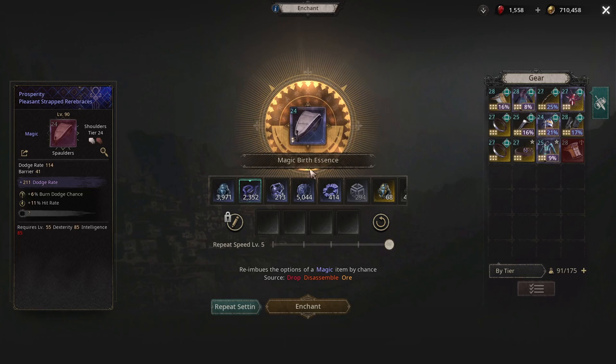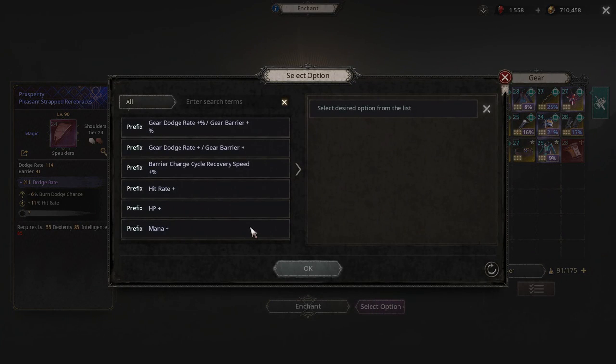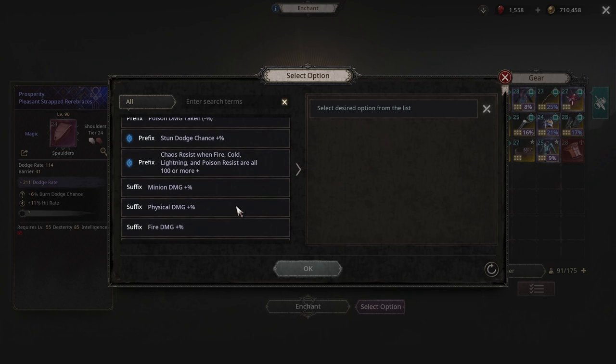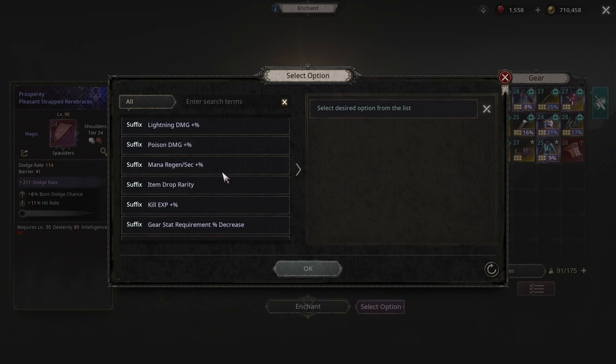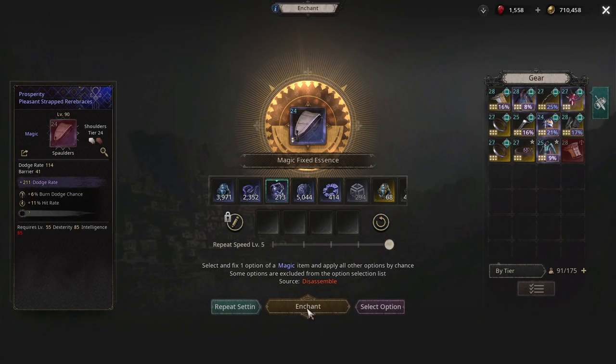You go to magic fixed essence. You can craft these out of worms here — the magic birth essence — by farming. So let's say item drop rarity is a suffix. If you want chaos resist when fire, cold, and lightning are all at 100, you hit enchant and you're guaranteed to get that with this item.